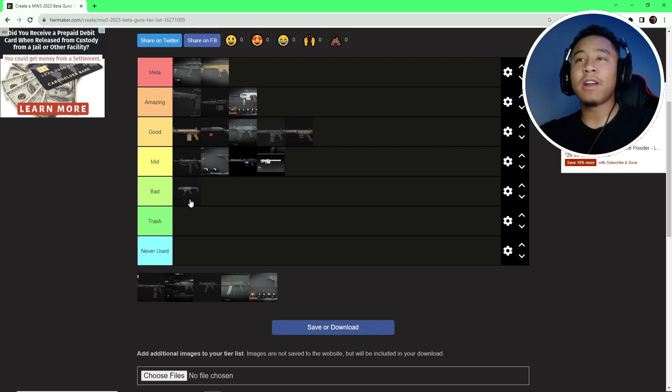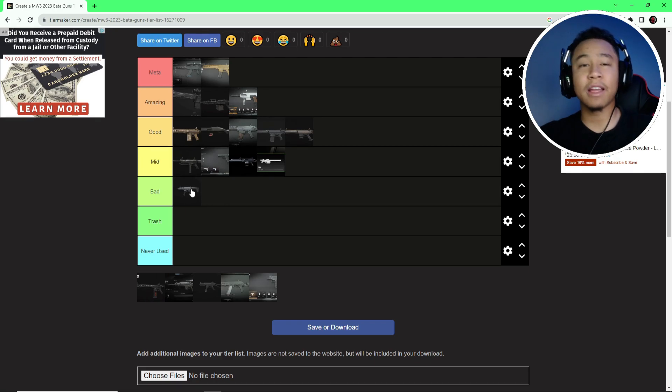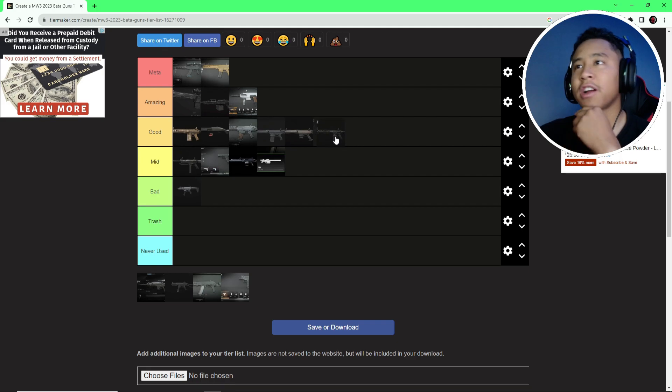We got the Rival 9 — I do not like this gun. Compared to the other SMGs, this gun gets hella hit markers and the recoil is terrible. I put all the recoil mods on it and it didn't fix anything. I had more of a hard time with the Rival 9 than the AMR 9. It looks amazing — looks like the Scorpion — but it doesn't hit like the Scorpion.